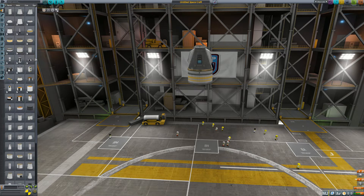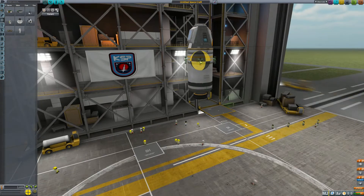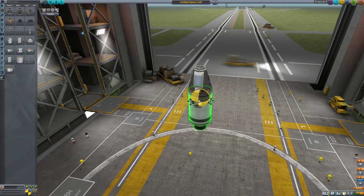As you can see here we are building just a simple craft — two parachutes on the sides with a junior docking port on top. You want to have some extra RCS on there, make sure you have it on the center of mass so you can control it quite easily.